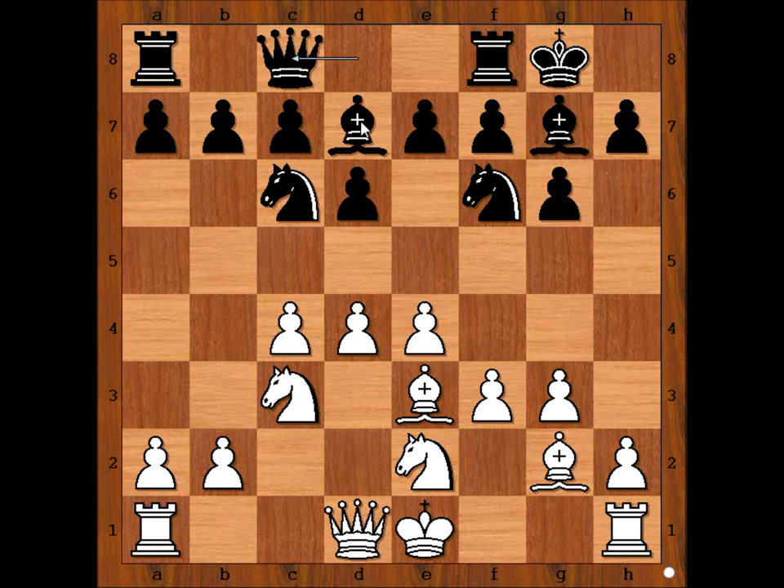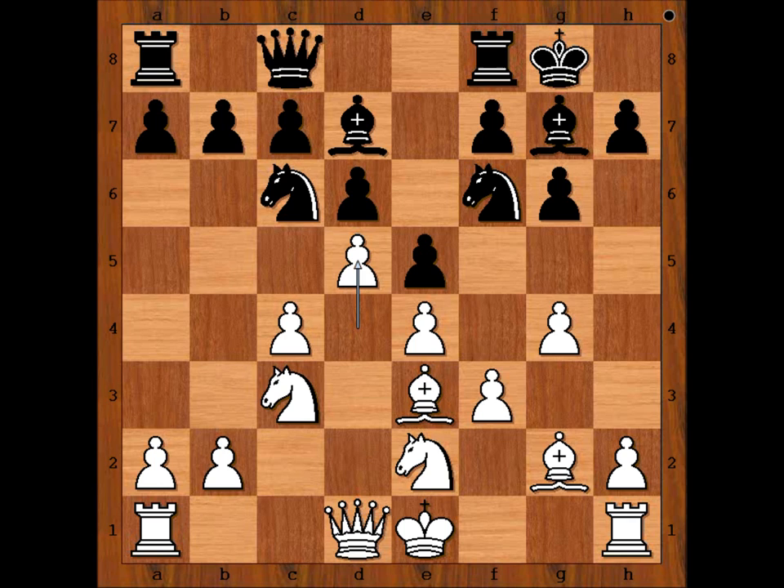Perhaps planning bishop to h3. Botvinnik played g4, e5 attacking white center — to take or to push? d5 is a better move, attacking the knight and gaining space on the board. Knight to a5, attacking the pawn, b3 defending.